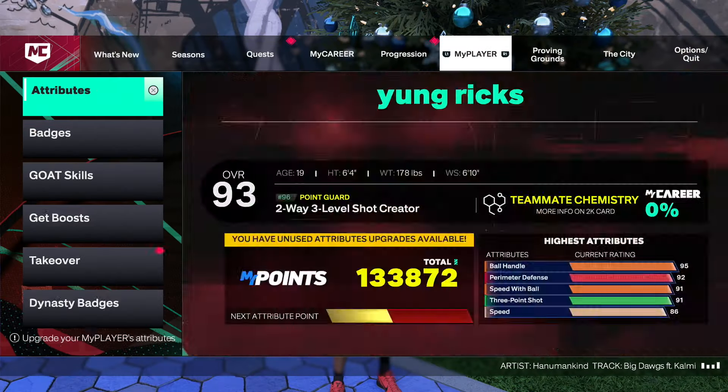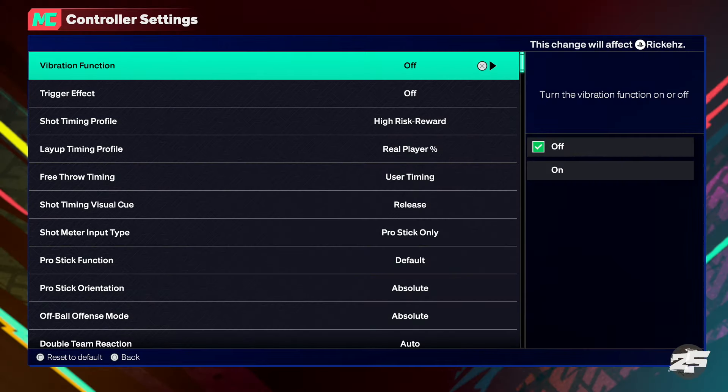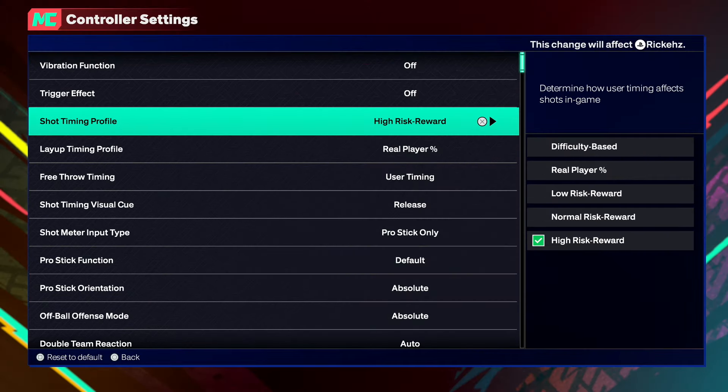Before we get into the jump shot, I want to show you guys my shooting settings, just in case you guys want to see it. Let's go to control settings right here. I use high risk reward. I've been using high risk reward ever since the game came out. I was on a lockdown with a 73-pointer using high risk reward greening. I definitely used it for all my other builds as well, like my 6'5 and also the 6'4. I definitely recommend this over anything because it will help you green more.